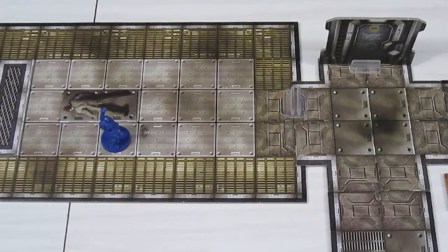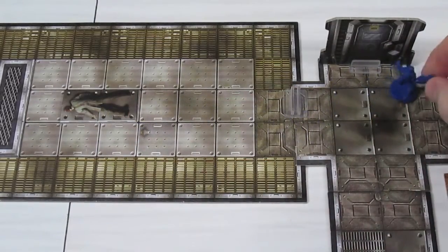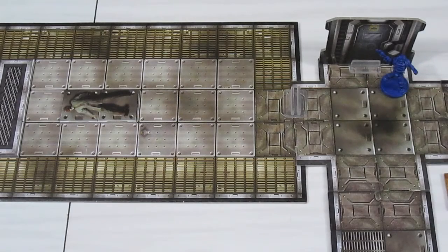Welcome back to Doom the board game. We're playing Knee-Deep in the Dead, the first scenario. Our marine goes first — I'm just going to have him sprint. He's got to get moving in this scenario, so he's going to go one two three four five six seven, right in front of the door. That's all he can do. Let's hope he doesn't get into trouble.